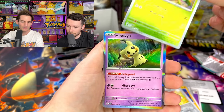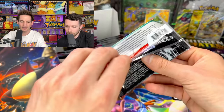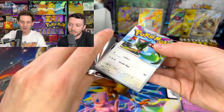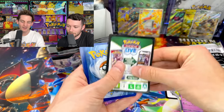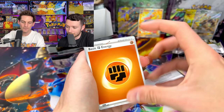Dunsparce, Floragato. Mimikyu — and a Mimikyu as the holo. Next pack in. It's really nice — like the starters are getting worshipped in this set. I really want to see what an ETB looks like in person because I feel like that's a really gorgeous looking ETB. The ETB is insane — one of the best ETBs ever probably, especially for a standard set.